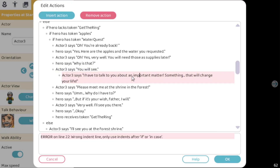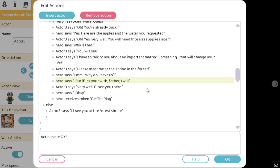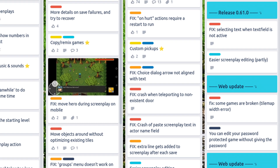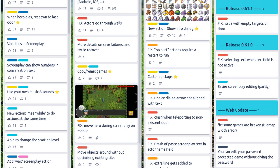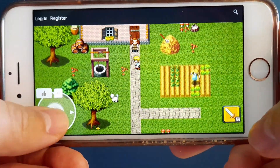One other improvement I added for everyone is easier screenplay editing. Every action is now a list item, so you can make no mistake of having the wrong number of spaces. For the rest I fixed some bugs — the most annoying one was that extra lines were added to screenplays. That's it for this release.